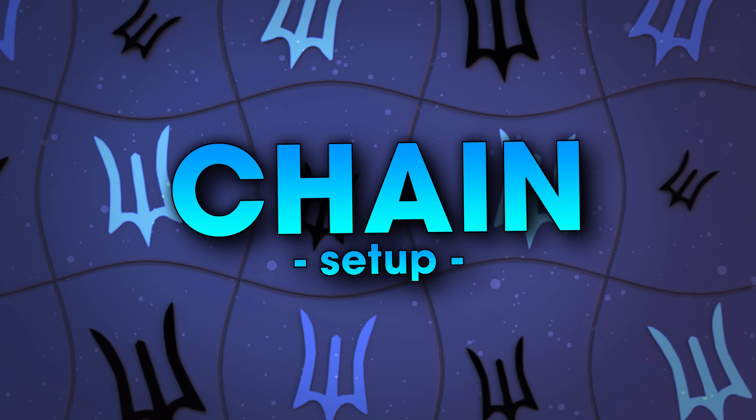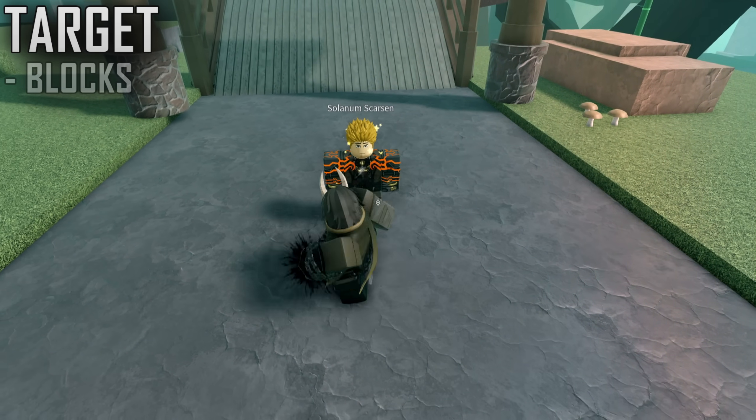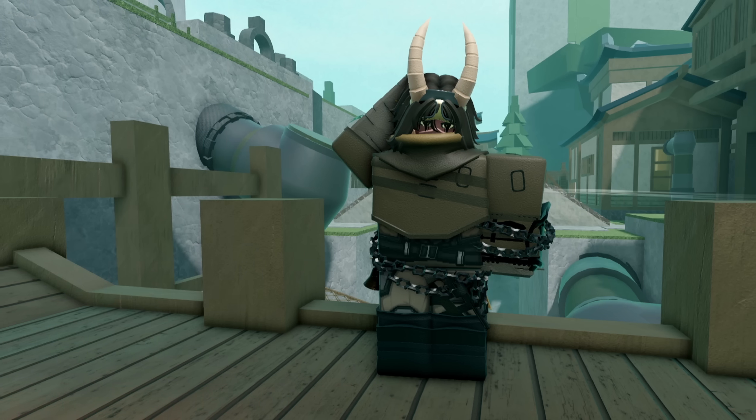The best way to set up your chains with Restrain is casting it mid-M1 to cancel the animation, and throw out that mantra on blocking players. The Chain will apply on block, and it can also be good off an Uppercut, but it's a very important tool and it's kinda hard to land.